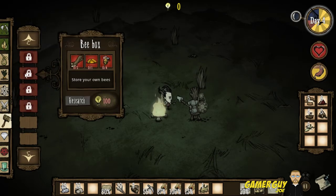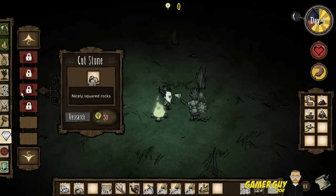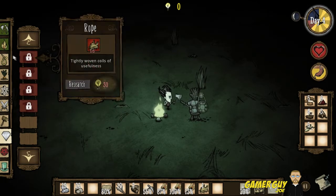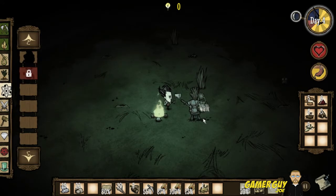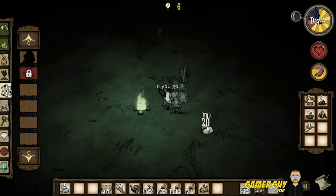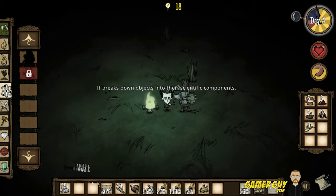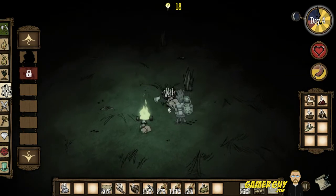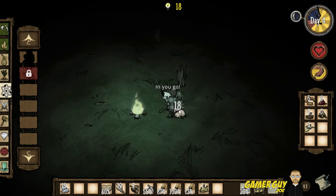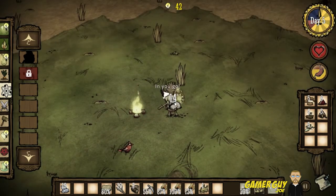We can build a pig house — we can do a lot of stuff, this is awesome. We need 30 research — maybe we use rocks on it. Research rocks — in you go. That gave us six. If we do it again... let's use all our rocks on this. We pick those up and research them. This is pretty cool, I like this thing.